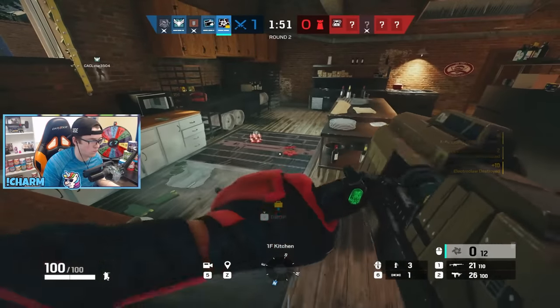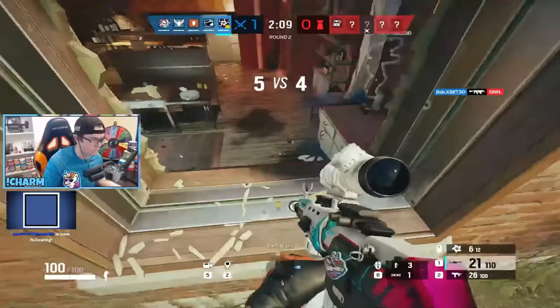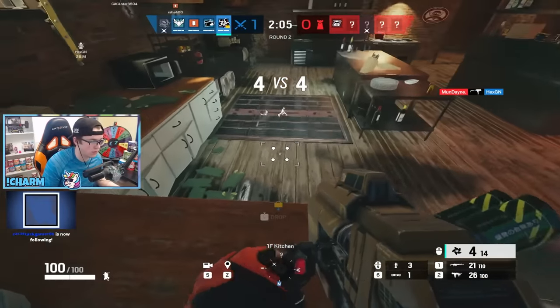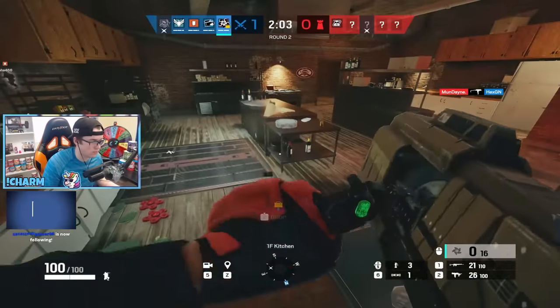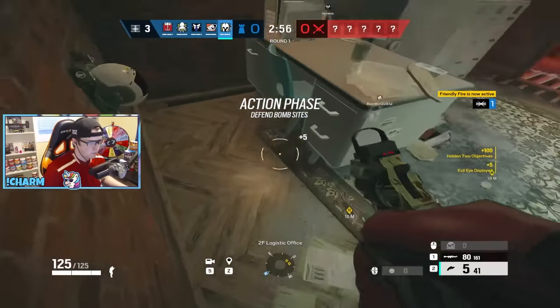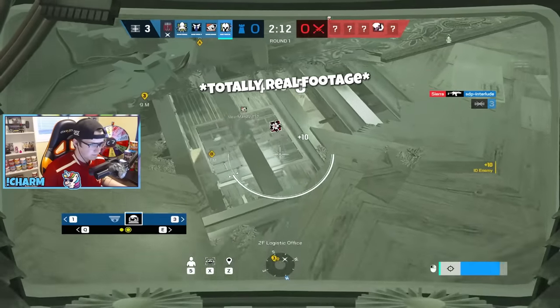Habana is best used for hatches because she can get more than any other hard breacher. Therefore, Kaid claws on the hatches are going to be the best counter to her, and banning Thatcher makes this even easier. If you don't want to run Kaid, you can hide on the floor above the hatch, make a little line of sight with your gun or an impact grenade, and shoot the pellets off from above. You can even do the same thing using a Maestro cam.